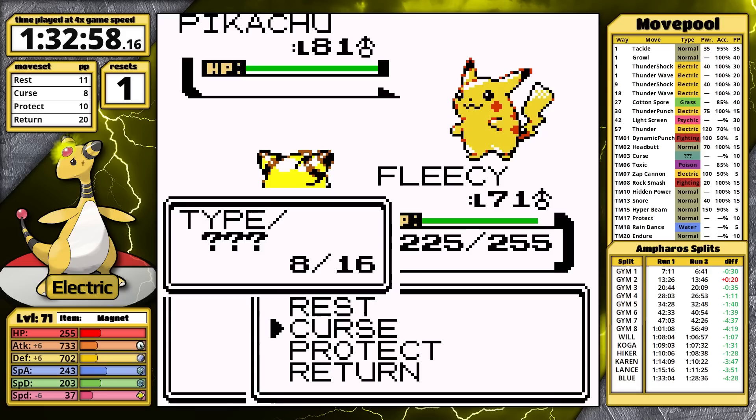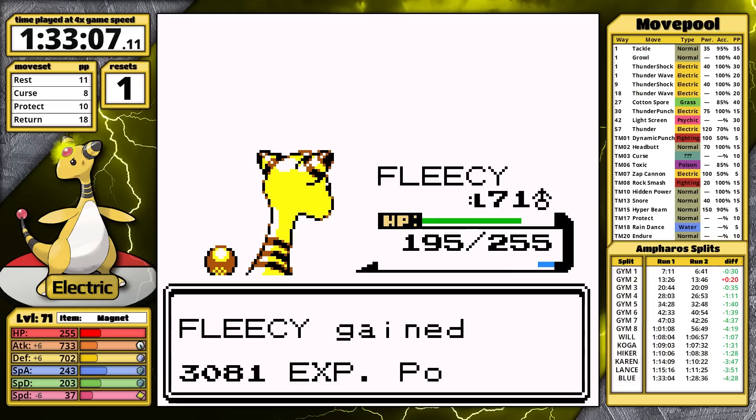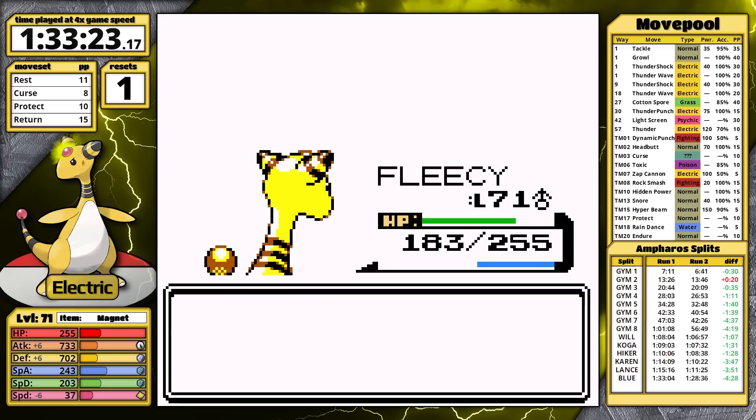And then I go head-to-head with Red. Pikachu is first, and here I want to set up Curse — I really want it to stop using Thunder. After that, I take it out, I one-hit the Espeon, and I use Return, doing more than half to Snorlax. It Rests, and my following two Returns knock it out.